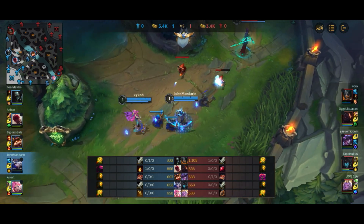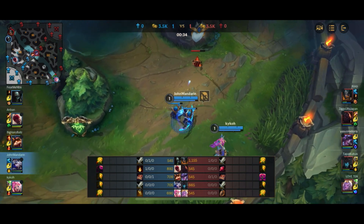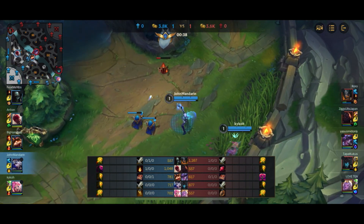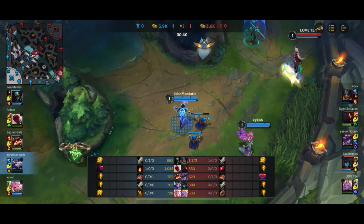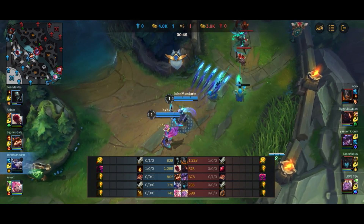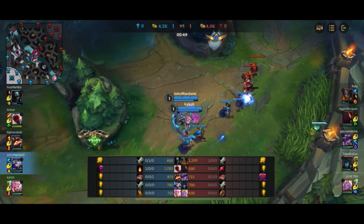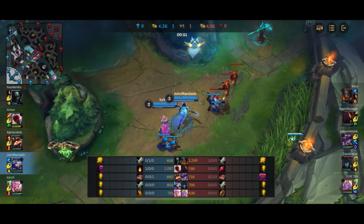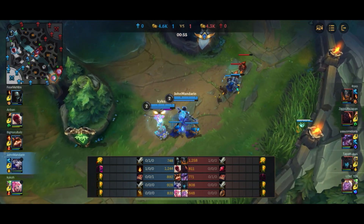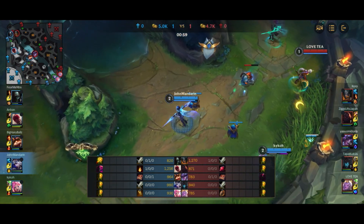We're against a Kalista-Soraka. This is a very aggressive lane combo. Even though Soraka is not really an Engager, Soraka-Kalista is a very strong lane simply due to the fact that if Kalista goes all-in, Soraka can heal her constantly. And the effective health is actually a lot more than what you can see, because the heals are going to come in constantly, which makes the combo really, really strong.